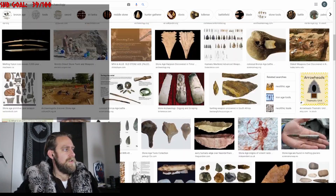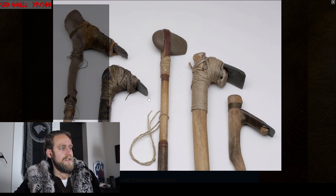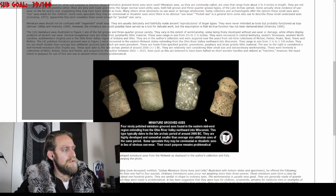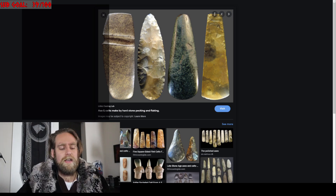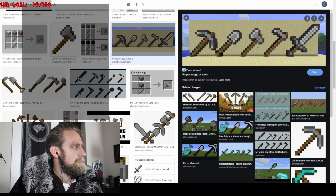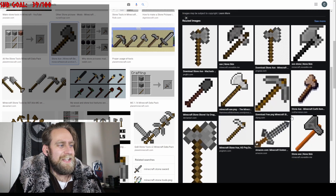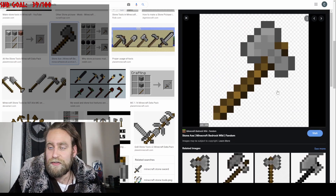So here you have in front of you a collection of stone tools. Here are some really good examples. Some of the features I'm going to be looking at are how accurate these games are compared to these tools. Tools come in a variety of different shapes, styles, and sizes. I'm going to give a little bit of leeway on these. Let's start with Minecraft.